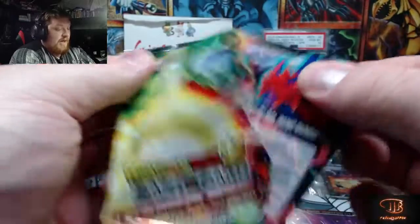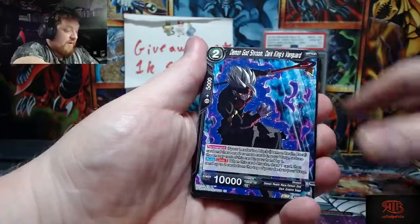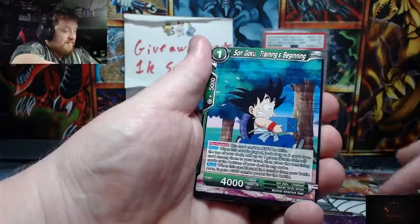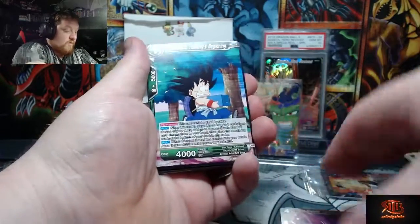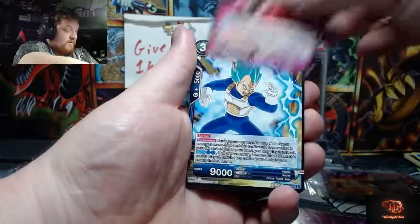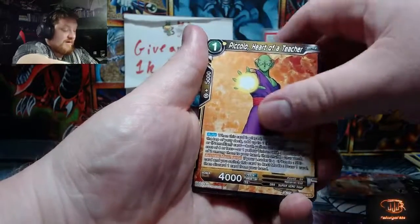I'm not gonna lie — this new era, the artwork, the art style, the holo pattern got me feeling a whole new way about DBS. I'm loving this. If we can get the Goku one to match that Krillin one we got earlier, that would be sweet. I might actually get those graded, or at least slabbed, so I can have them next to each other.